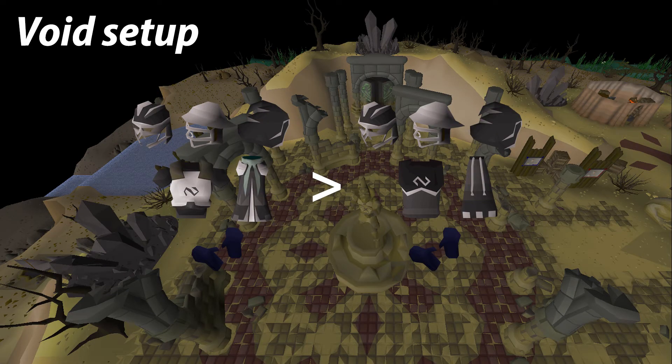The void setup is quite simple. You bring either elite void if you have it, or regular void. You bring the void gloves and you bring all three helmets.